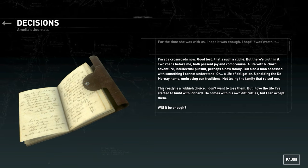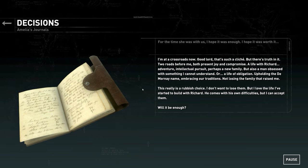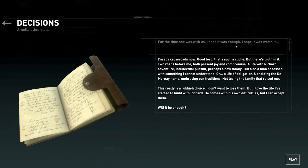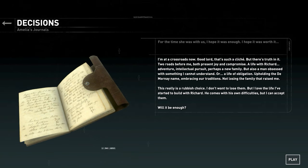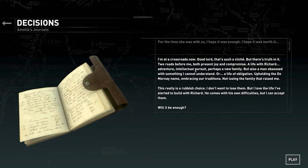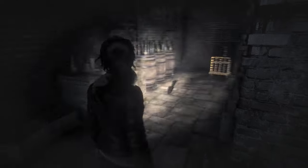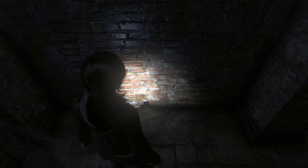'Will it be enough? For the time when she was with us, I hope it was enough. I hope it was worth it.' Do you know what's really sad? She can't understand his obsession. I think everyone watching this wants to believe in Richard's obsession with immortality — we want to understand what was happening with him, we want him to be proved right after all this time. And yet the question is, is that ever going to come true? But not even Amelia really understood it. The rats! I mean, I'm not scared of rats at all — I just find them cute. They've even got a little programmed hole for them to run into. Good job, Crystal Dynamics!